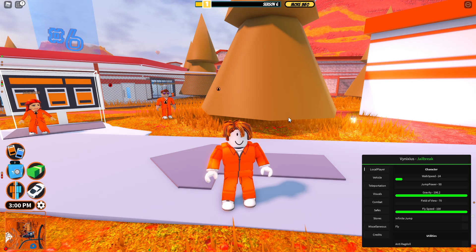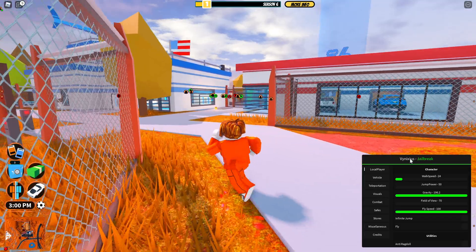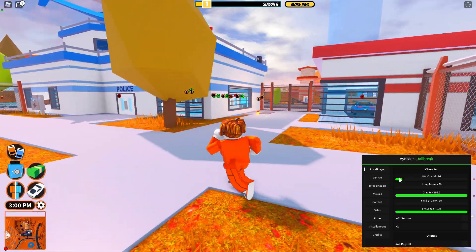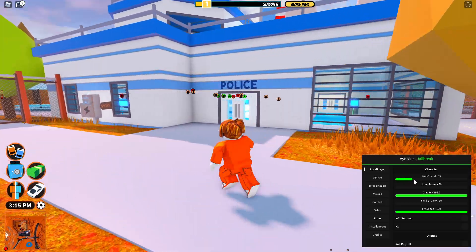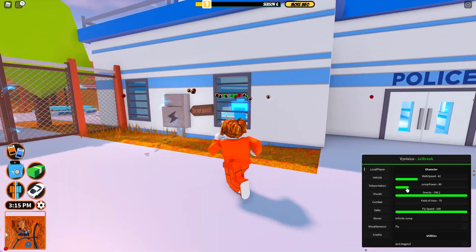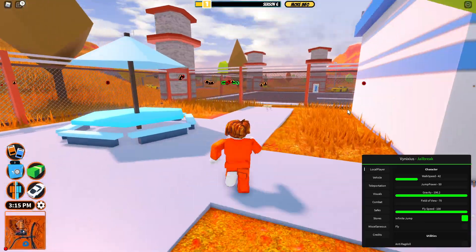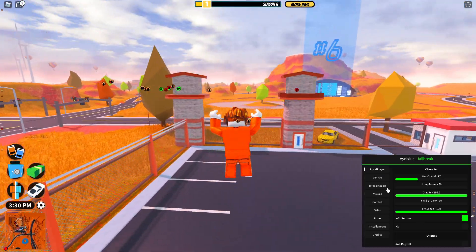Hello everybody, welcome back. Today we're showing off this Vinixis — I don't know how to say it — jailbreak script. So let's get started. You've got your walk speed, pretty cool, and your jump power, but I'm not going to use that because there's infinite jump, pretty cool.